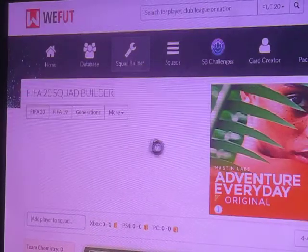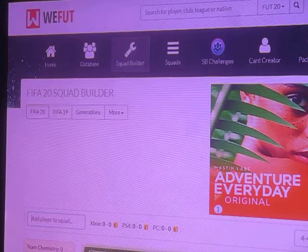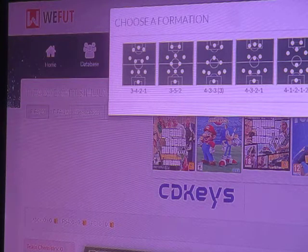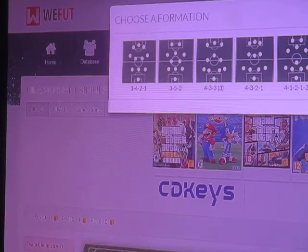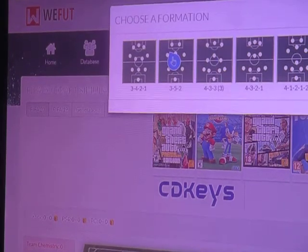Okay, we're going to build a draft. Let's see this then — is he going to open the draft? Where do we want to go? A 3-4-2-1, a 3-5-2, a 4-3-3 with 3 attack, a 4-3-2-1, or a 4-1-2-1-2? I haven't seen a 5 a lot in certain drafts — let's go with a 3-5-2.